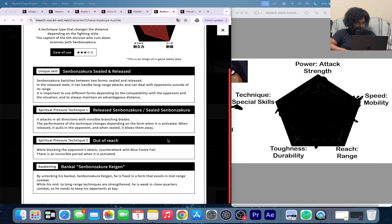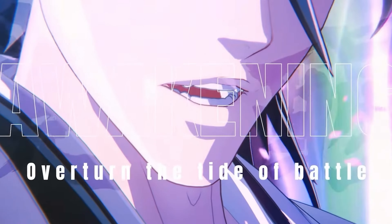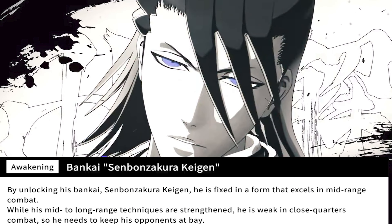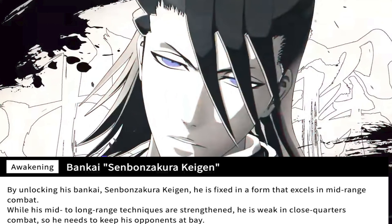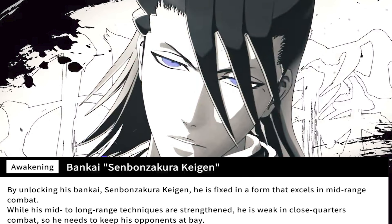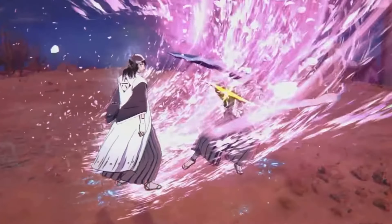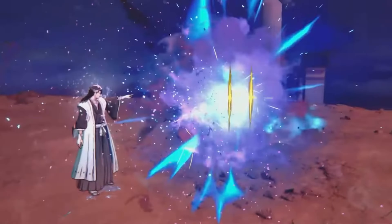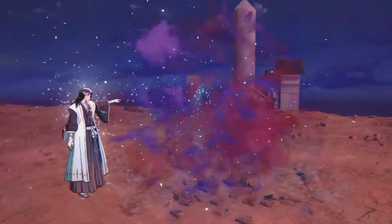His awakening is his Bankai, Senbonzakura Kageyoshi. By unlocking it he is fixed in a form that excels in mid-range combat, while his mid-to-long range techniques are strengthened — but he is weak in close quarters combat, so he needs to keep opponents at bay. It's very interesting that you lose the ability to pick and choose your preferred distance, but the distance preferred for you is tremendously strengthened.